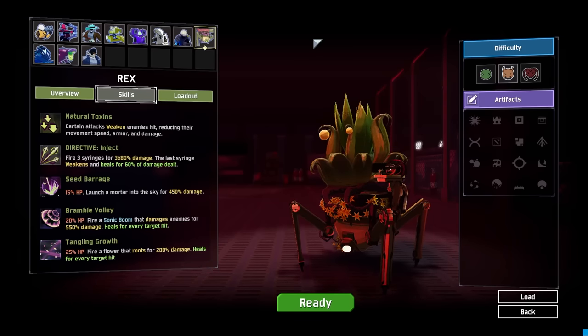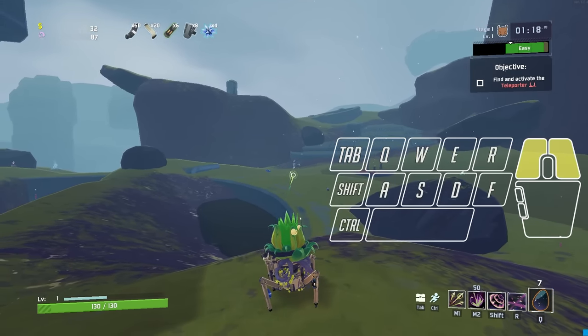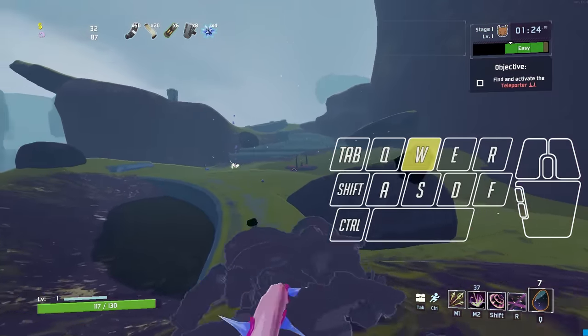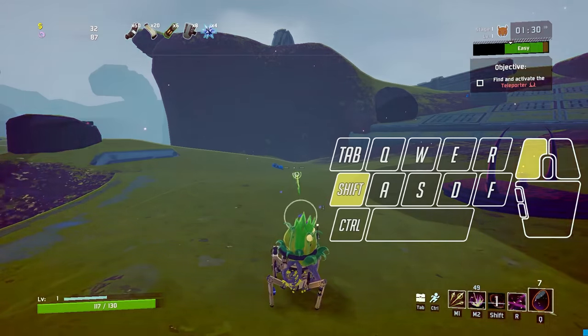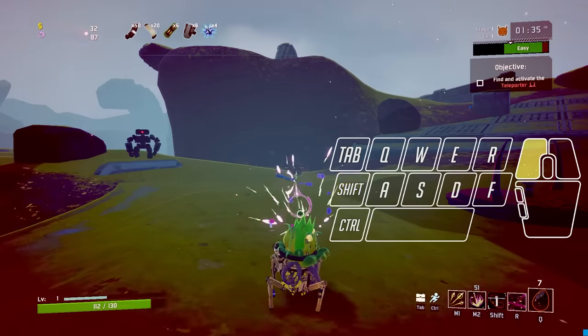Next we have everyone's favorite funny plant, Rex. Rex is pretty straightforward. His secondary cancels the end lag on his primary, so fire his primary, use his secondary, then use his primary again and repeat — this lets you shoot just a tiny bit faster. You can do the same thing with his utility as well, but unless you have a ton of purities, I wouldn't waste his only movement ability for a tiny boost in attack speed one time.